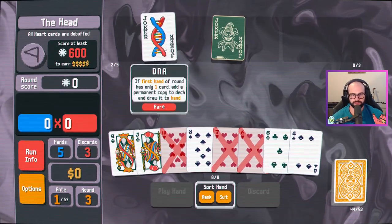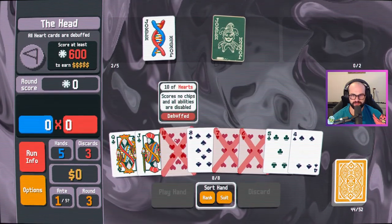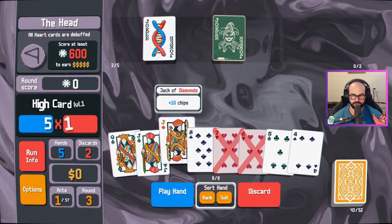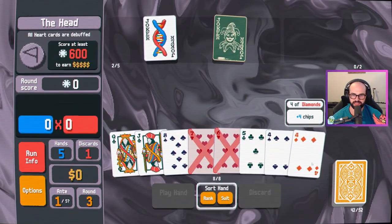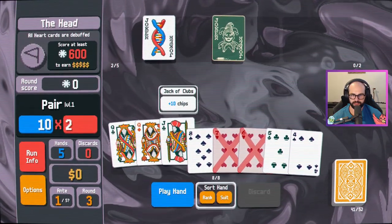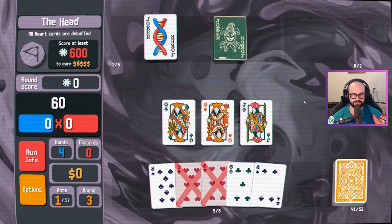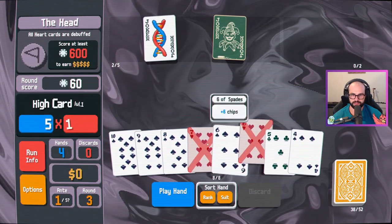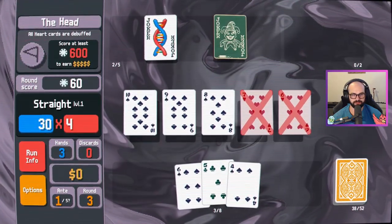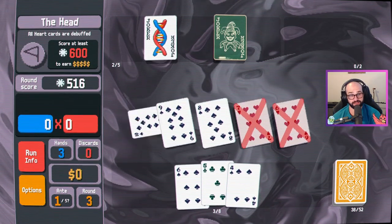So if we get rid of this ten and get a club or a spade... I don't know what I'm doing. I think I'm playing this really bad because I've got a straight here. Queen, queen, jack — no, I have hearts in my hand. Six, seven, eight, nine, ten — club, spade, club. Thirty times four, times two, times four. Fifty-seven times eight — is that six hundred? Pretty close, yeah — it is actually kind of pretty close if you think about it.